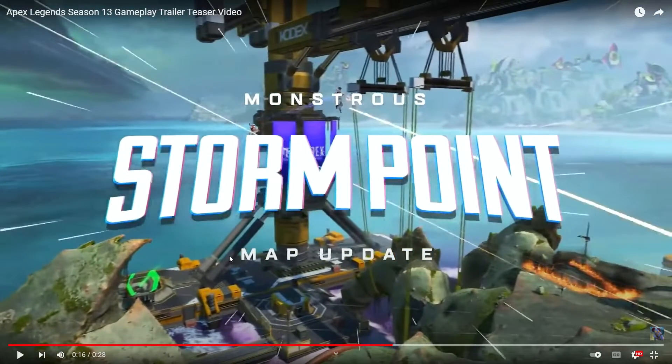We got better pictures of the Storm Point map update. This looks like more of the downed creature's body — there's a zipline going down, and this is literally the Tower of Power from King's Canyon. It's like Salvage 2.0. You've got a jump tower on it which is very nice. Basically the new POI transitions from the downed body into a rig slash salvage-style area — pretty legit.